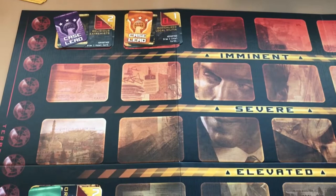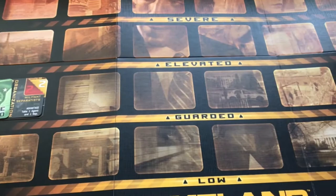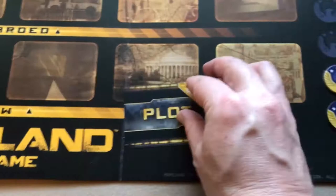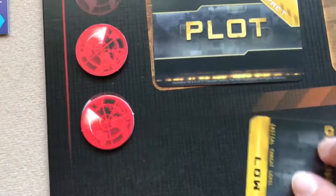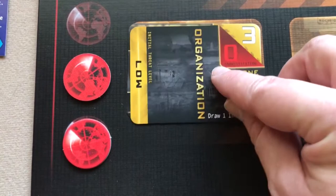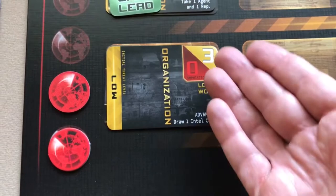Finally on the terrorist turn, you reveal new threats equal to the number of players. For each new threat, take a plot card face down and flip an organization card face up — that shows you which threat level it goes into, such as low, guarded, or elevated. You also draw one intel card face down and place it on the threat. Players can see the organization card, which shows the probable impact and the organization's sophistication rating.